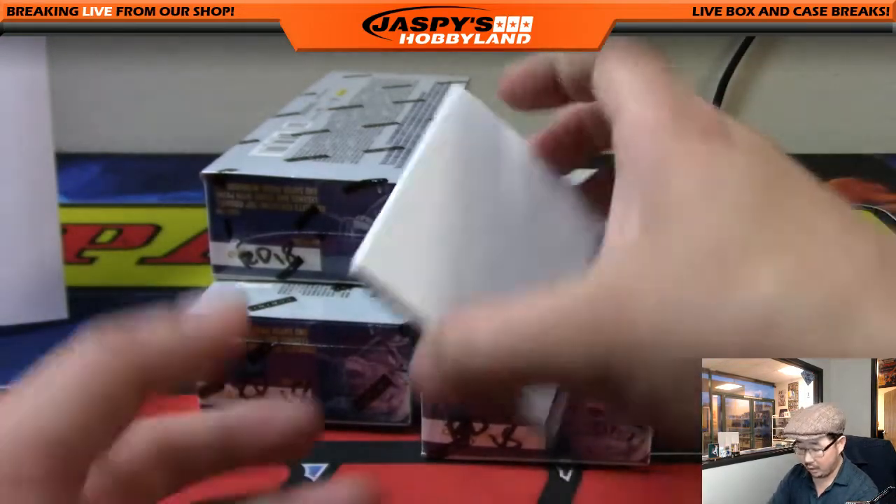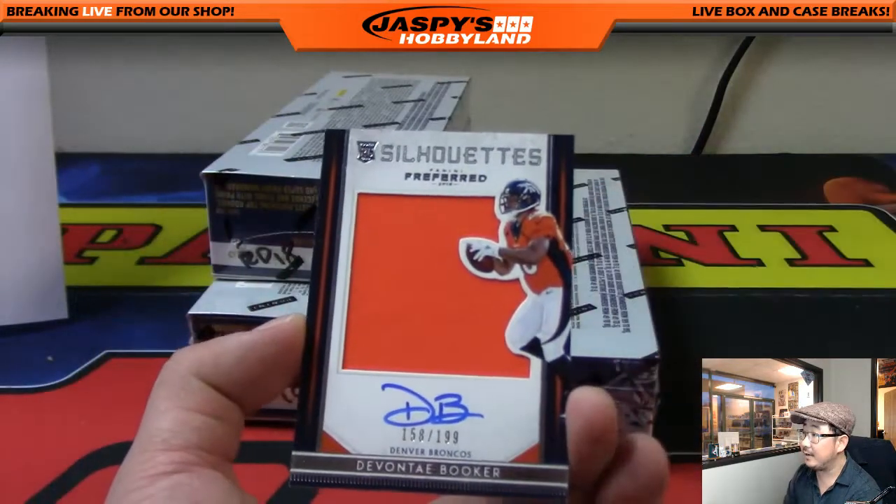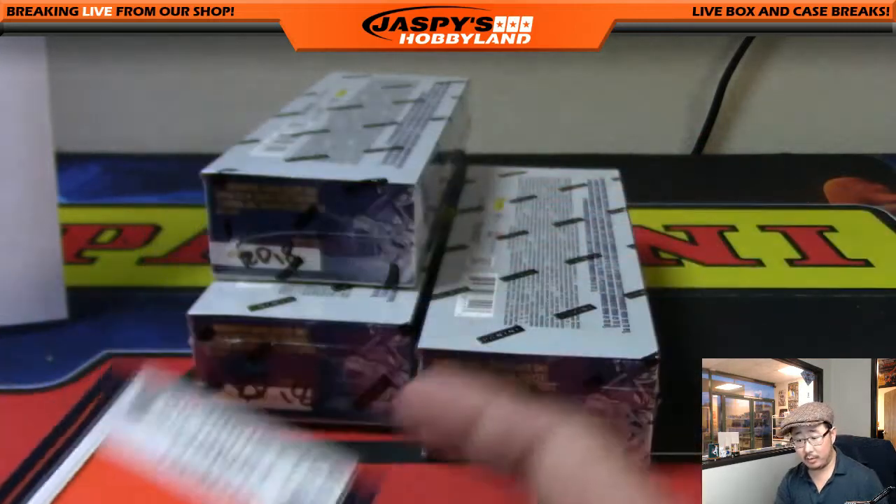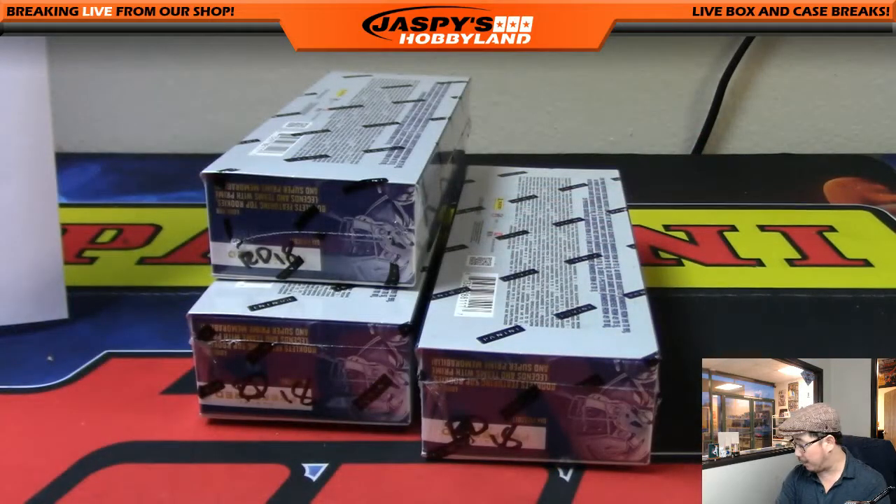And the silhouette auto is Devontae Booker, 158 out of 199, AFC West. That will be Jeff Hensley with that one. Oppo Joe Mojo — so three boxes to go.